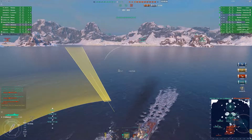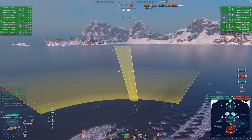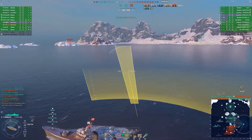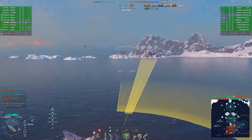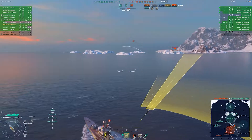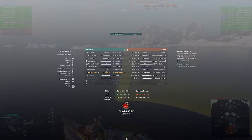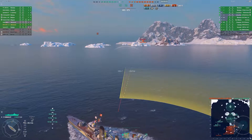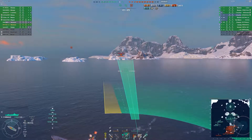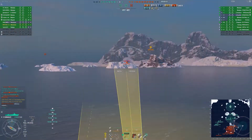And I get a Yugamo kill with my torpedoes sitting in the smoke — bam — and get the Minotaur for the double strike. Still not a lot of damage, 24,000. But I will take a dev strike on a DD and finishing off the Minotaur. Unfortunately, our ships are dropping just as quick as I can kill the enemy. We were down two ships to none. My double strike gave us two kills and we immediately lost another.